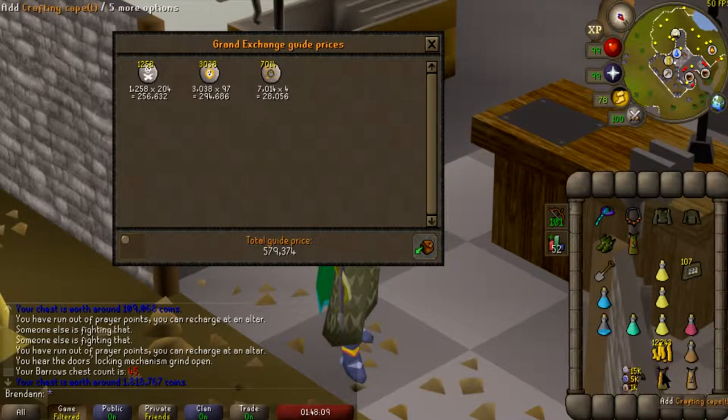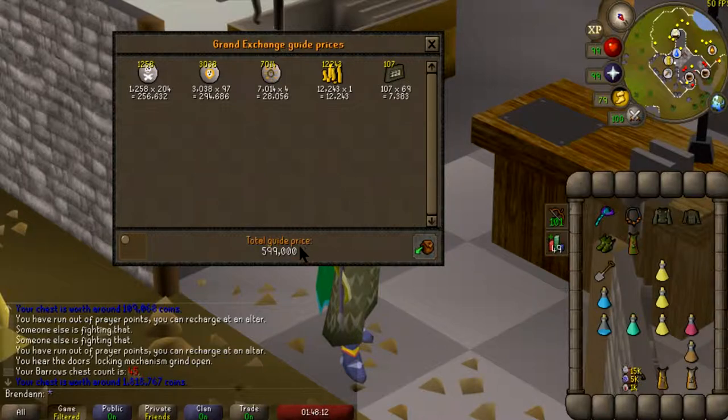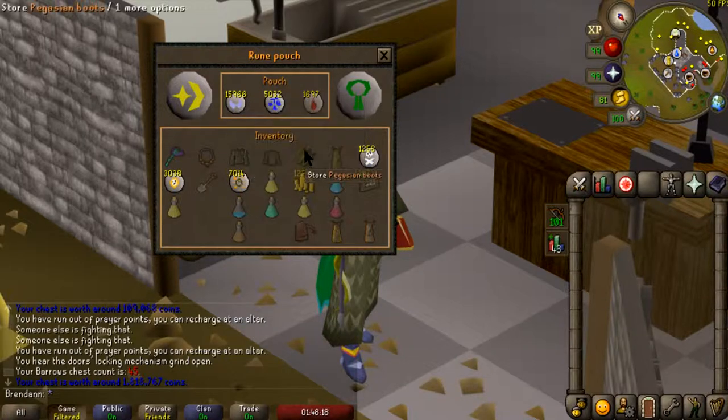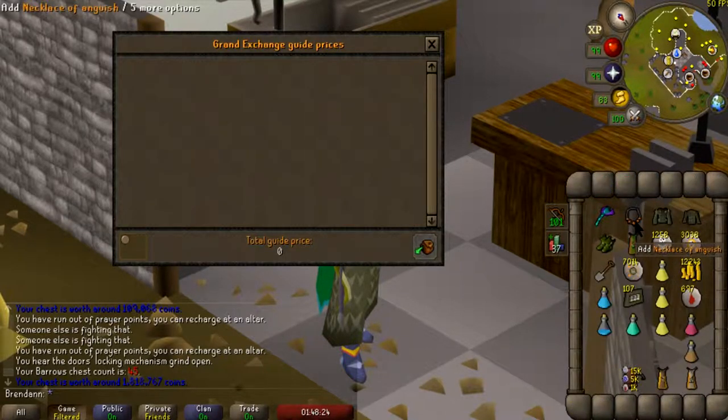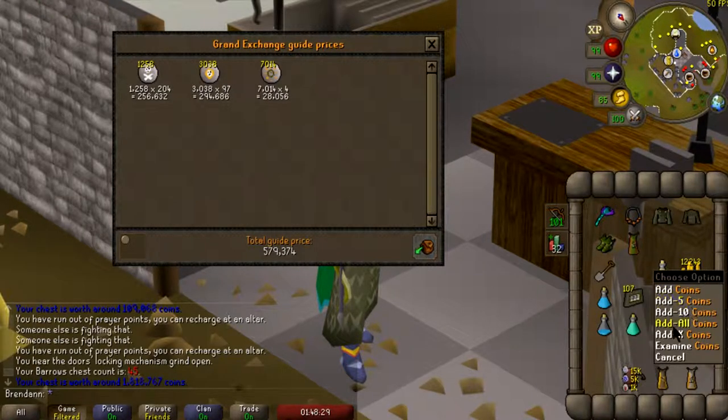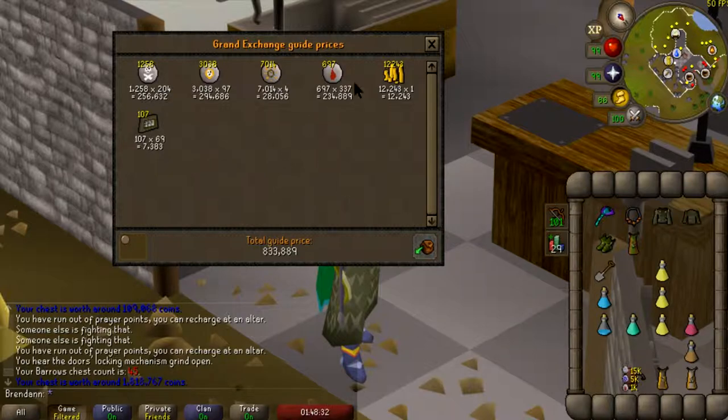We started off with a thousand blood runes — let's pull those out. We got 697 blood runes remaining. Quick price check on all the death runes, chaos, mind, bloods, and the bolt racks — there we go. One hour got us 833k in supplies. That's not too bad all things considered. We would have lost money on the scales in our Trident and the Blowpipe. But if we throw in the Karil's top and the Ahrim's top — 4.4 mil.